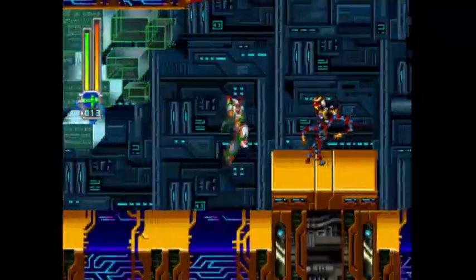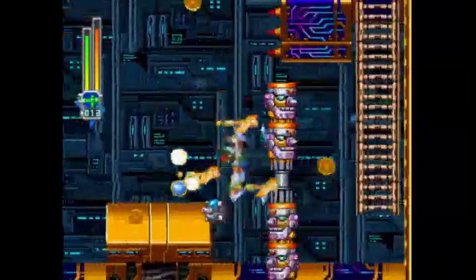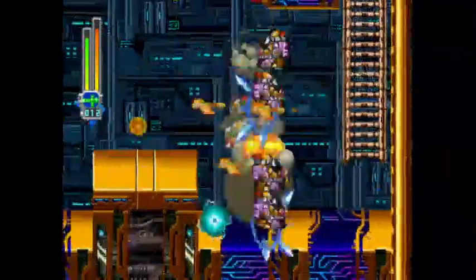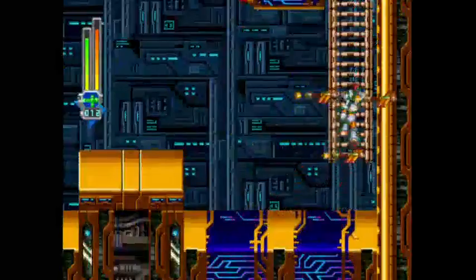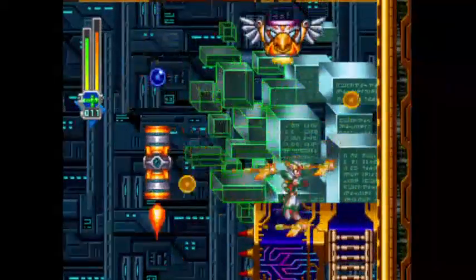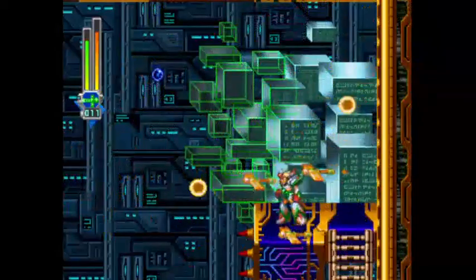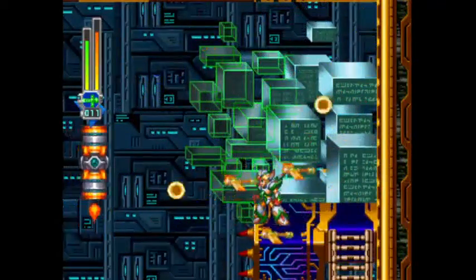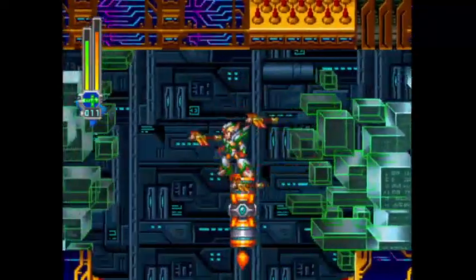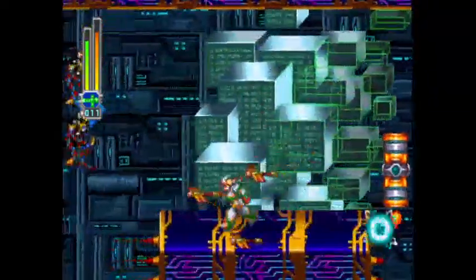I guess the game loads everything above and below me, but not to my left or my right. If you've got the Blade Armor, it's actually a very simple task to cut off a large portion of the stage by just dashing upwards into these floating platforms in the air. If you've got the Shadow Armor, this is even easier because you can avoid any spike-related problems. However, there is a huge caveat to using the Shadow Armor, which will become apparent in Gate Stage 3.